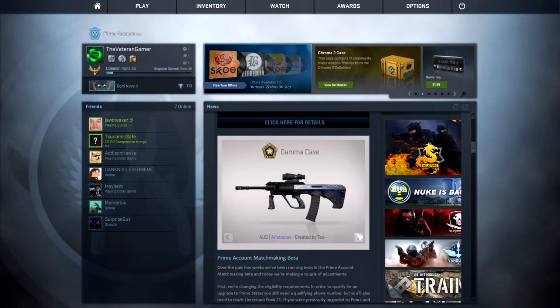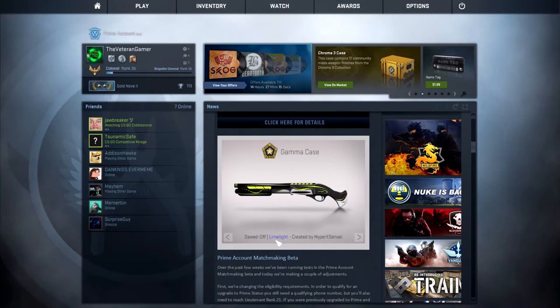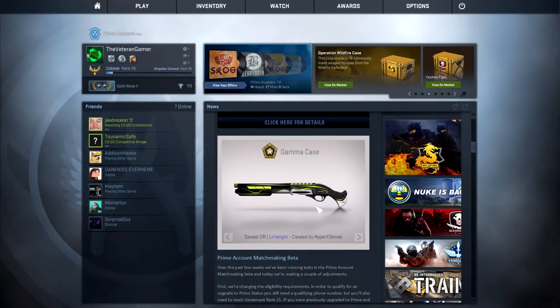Then we have the Algoristocrat, created by TEO. It's okay — it kind of looks like the AWP Manowar, and the Negev Manowar has that feel going for it. But again, it's an AWP and not many people use it, so that's going to be cheap. We're getting into the last bit of the purples. We have the Sawed Off Limelight, created by HyperX Sensei. It kind of has like an energy drink feel to it, or like a Nike football shoe — EU football feel. Sawed Off and not many people use it, so I'm not too excited about it.